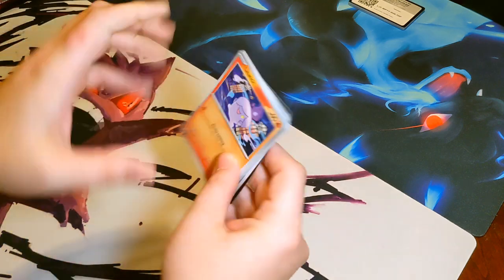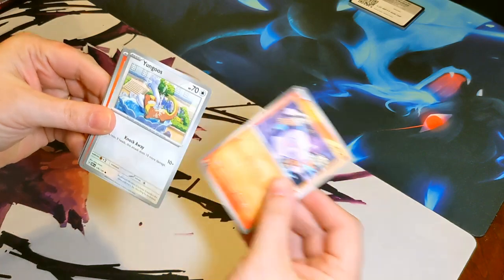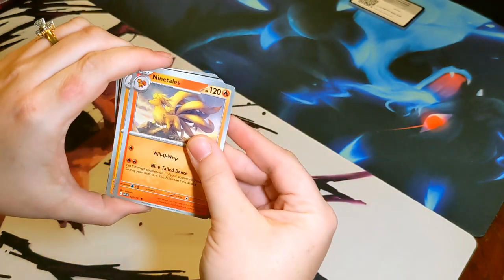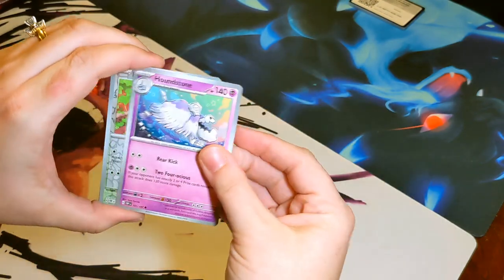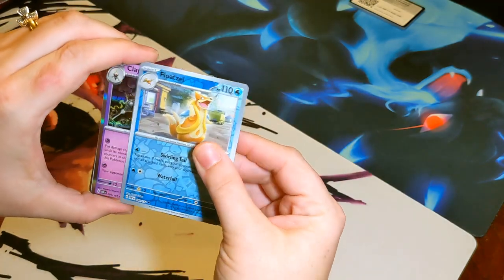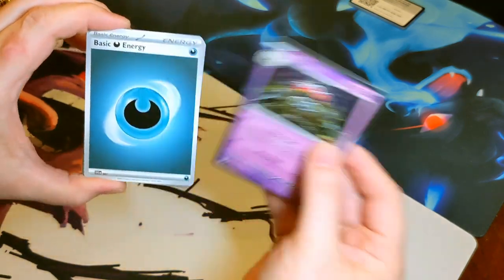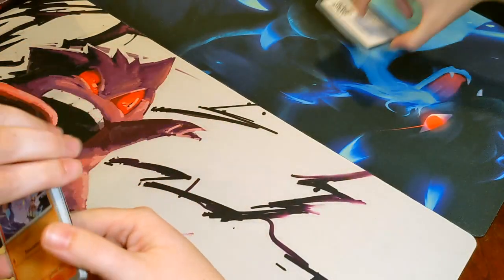Last booster - that was a challenge to open, maybe that means there's something good in here. Litwick, Honedge, Charmander, Dratini, Ninetales, Dugtrio, Houndstone, Eevee, Floatzel. Claydol - that's a nice art, pretty cool, not a bad card. Dark Energy. Alright, now we get to the good stuff!